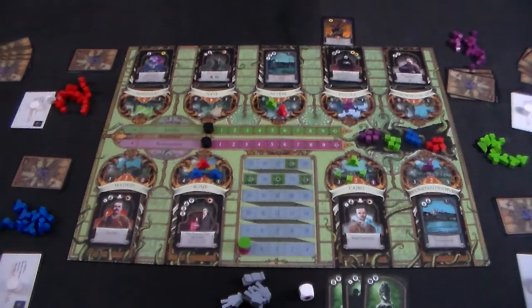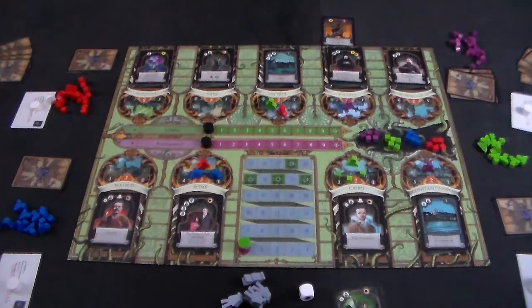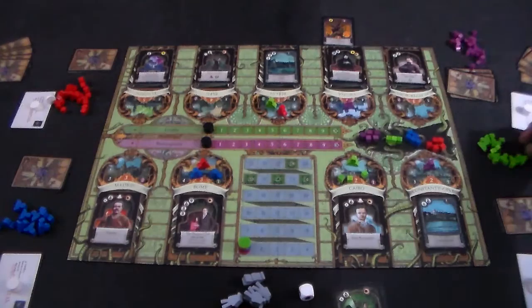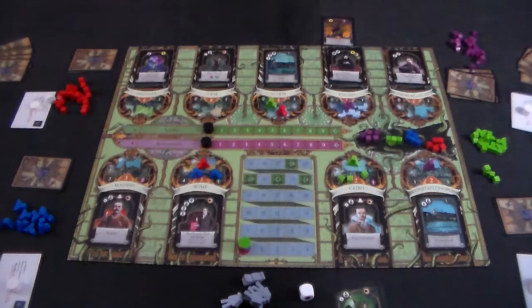During your turn, you can perform two actions. After completing the place influence action as my first, I could perform the take influence action as my second — taking influence cubes from cities or from Limbo and placing them into my available stack. At the start of the game, the smarter idea is to take two from Limbo. After completing your two actions, draw from your own deck to bring your hand back up to five. If you exhaust your deck, reshuffle your discard pile into a new deck.